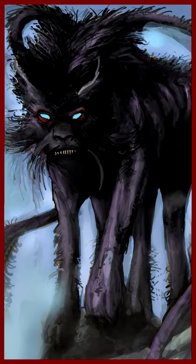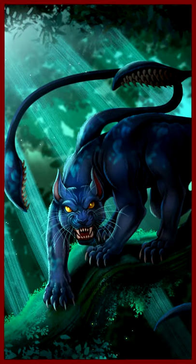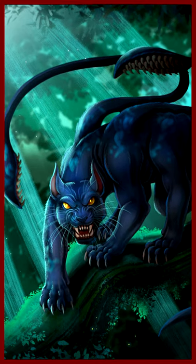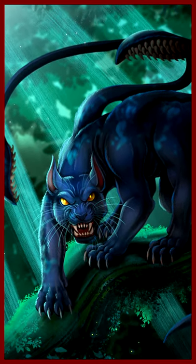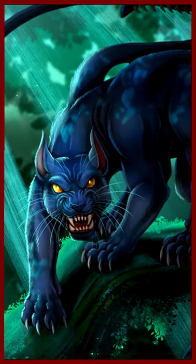The Displacer Beast relies on a light-bending illusion to make itself appear several feet away from its actual location. An attacker fighting a Displacer Beast becomes disorientated, struggling to determine where the monster is, while it counter-strikes with terrible swiftness.